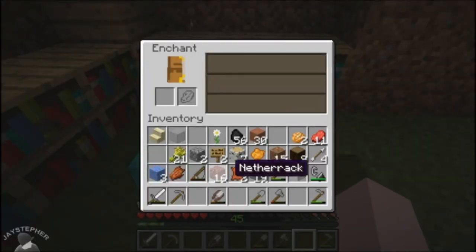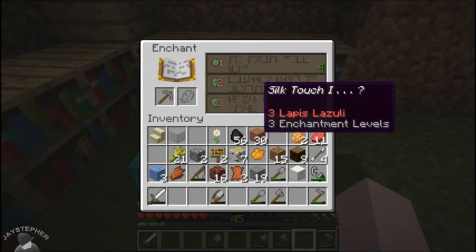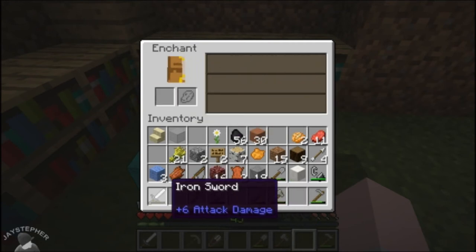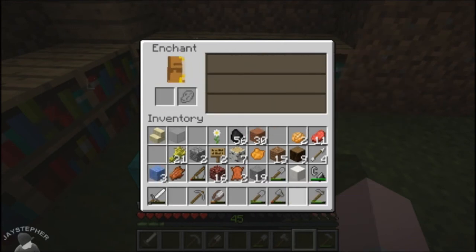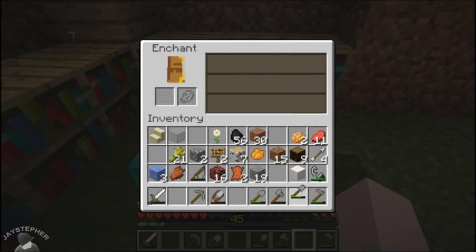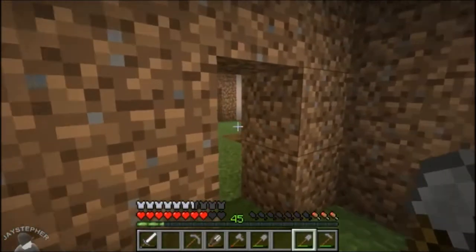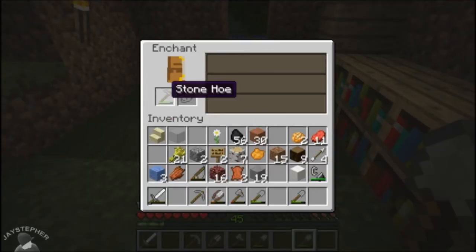Alright, there's the enchantment room. Let's see — Silk Touch, oh I need that. I could do it now, but... Smite. What else can I throw? What about the shovel? Silk Touch — that would be good for clay. What about this axe? Efficiency and Silk Touch. What about the hoe?